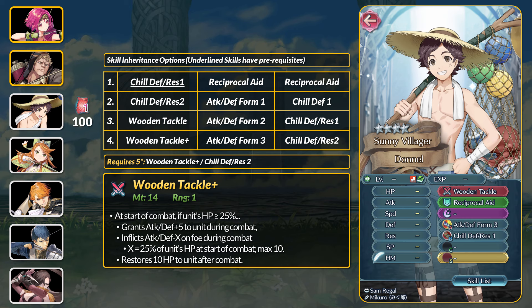Moving on to the 4-star manuals, these cost 100 Ephemera each. Summer Donald is back as the returning tempest unit. At 4 stars you can get Repickle 8 or Attack and Defense Form 3. At 5 stars you can get Chill Defense minus 2, which is the easiest way to get this dual chill. Donald's weapon is the Wooden Tackle Plus axe. If above 25% HP you get plus 5 attack and defense, inflict attack and defense debuffs based on 25% of your HP, and then restore 10 HP after battle. The max debuff amount is minus 10 attack and defense and you need to start combat above 40 HP. Very easy to use weapon — not that bad, but most users probably want to pair it with some kind of follow-up skill.